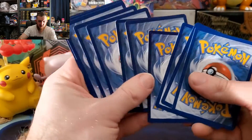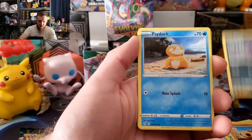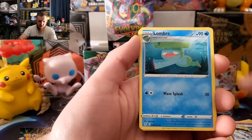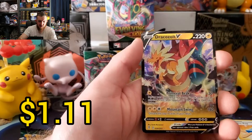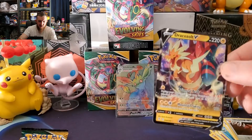Leafeon V-MAX rainbow rare — yes! That's a good pull level. Hippowdon, Jolteon, Zorua, Psyduck energy, Swoobat, Lombre, Luckario, ice pop, reverse Ursaring, and a Dracozolt V. There we go.